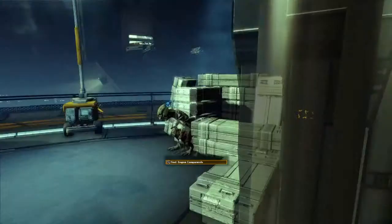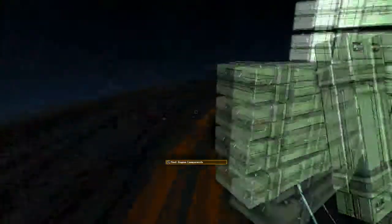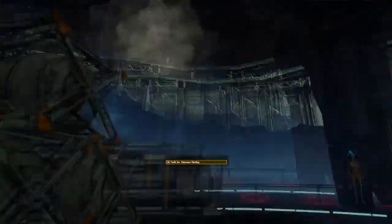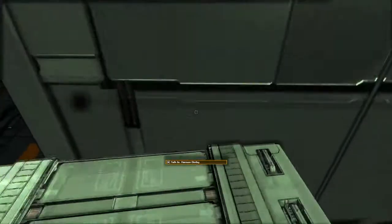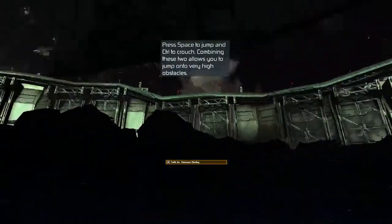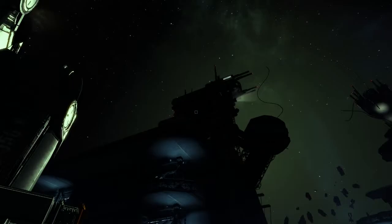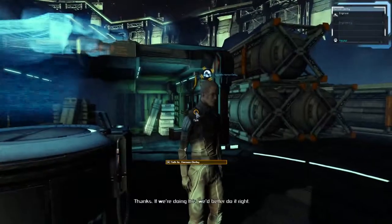Find engine components — engine components are back. I thought that was just a very short Tladi, but no, he's kneeling down. Talk to Hanson Derby. Actually, I want to have a look around this place first. I kind of like the feel of this station just being down in the crater. There's the command antennas. I like this — I wouldn't mind making this like a home base. So let's continue on with this story and get some weapons.